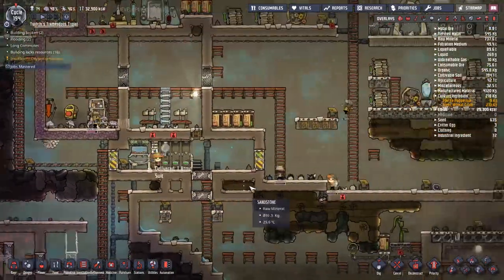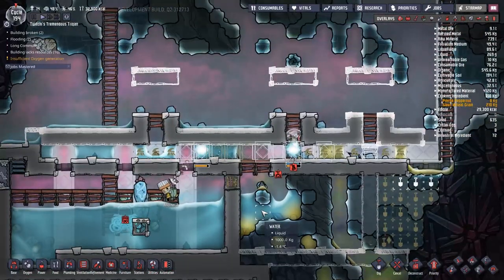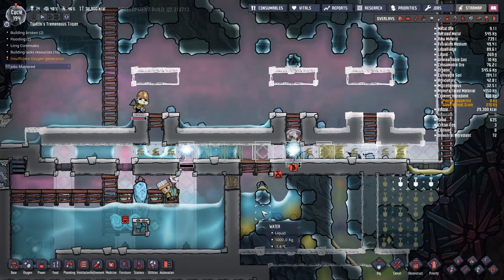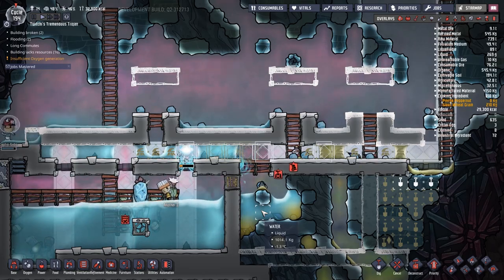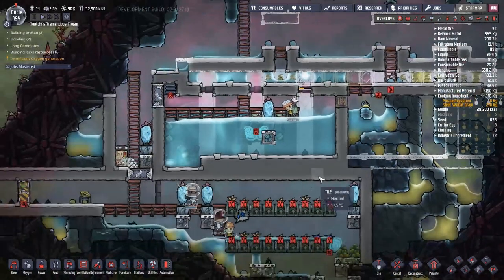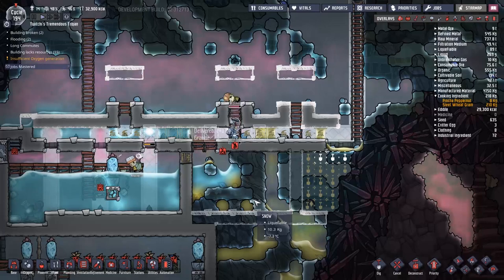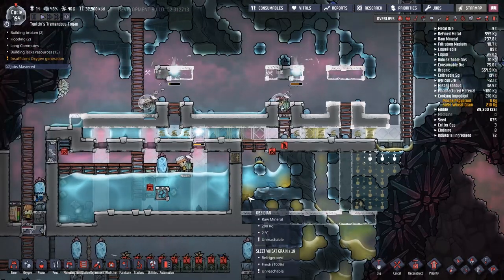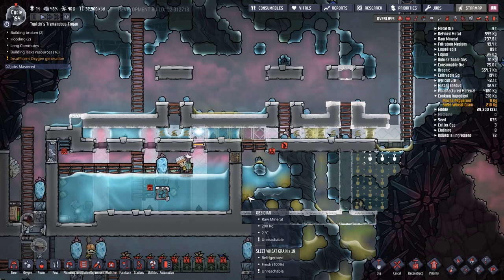I'd like to get continuous oxygen flow going, and the way I'm going to try and do that is by putting two electrolyzers down — we might even put two pumps down underneath. Another thing we are trying to do desperately is the temperature shift plates. We have an anti-entropy hydrogen temperature nullifying device to the top right — one day I'll actually learn the proper name for it.